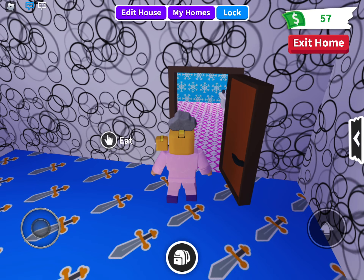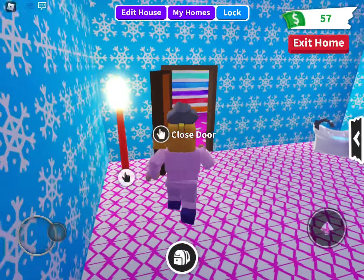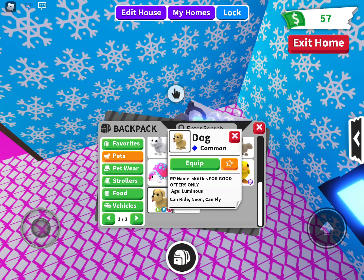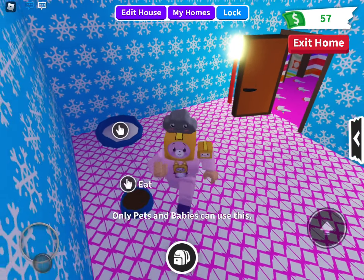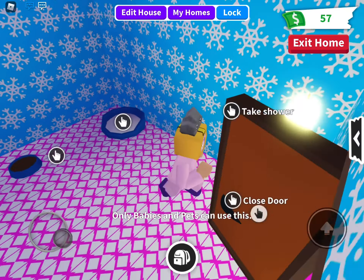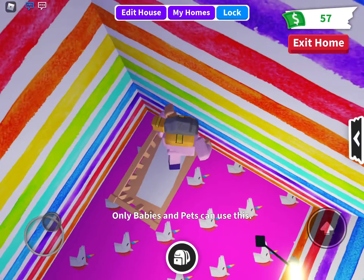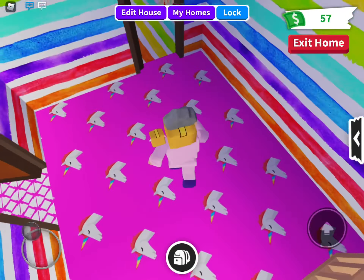Why are all these doors open? Now this is the pets and babies room, where they can take showers and baths — only pets and babies can use this. Where is my pet? This is where the pets are. This is a little crib for pets and babies only. Babies and pets can use this. This is like the baby crib room.